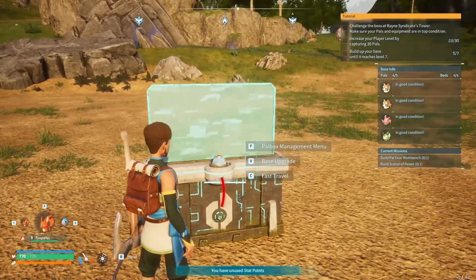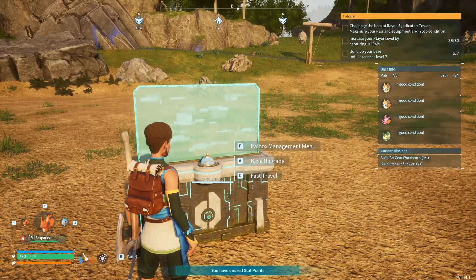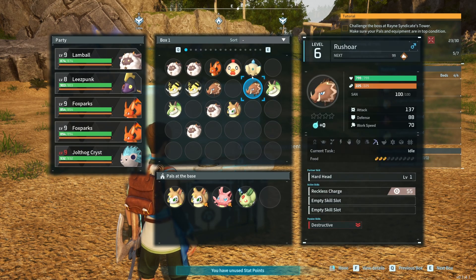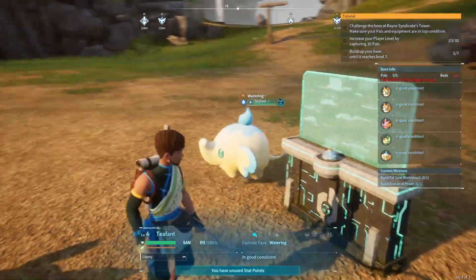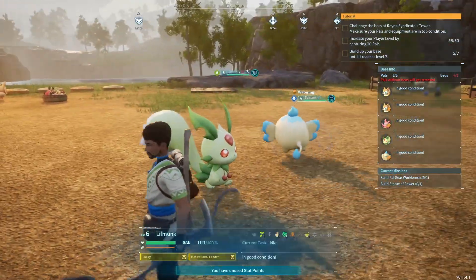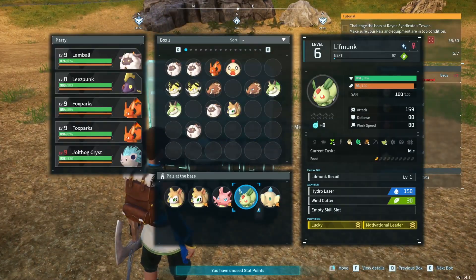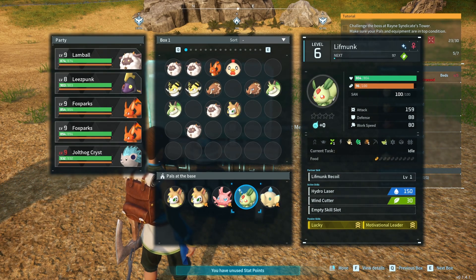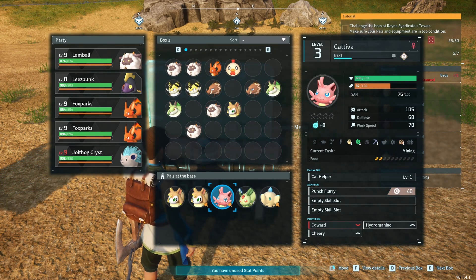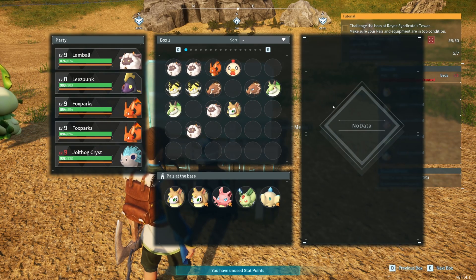The Lifmunk — she doesn't have — okay, so the Teafense can go and water the garden. Now we have planting and watering. Does any of them have gathering? Yes, the Lifmunk has gathering — the green looking little flower things. Catavia has gathering. Oh, and so do the Vixies — sweet.